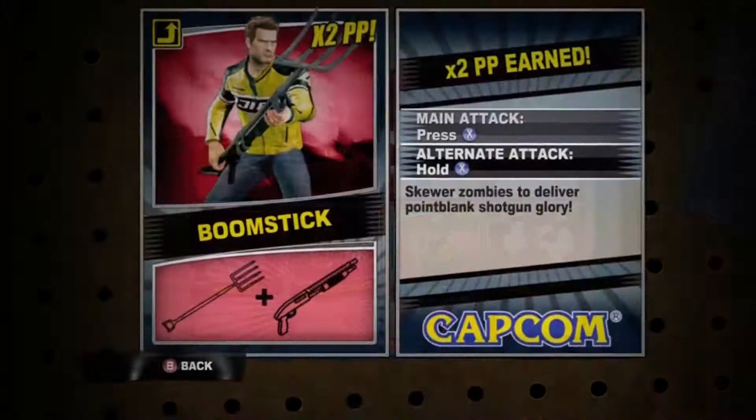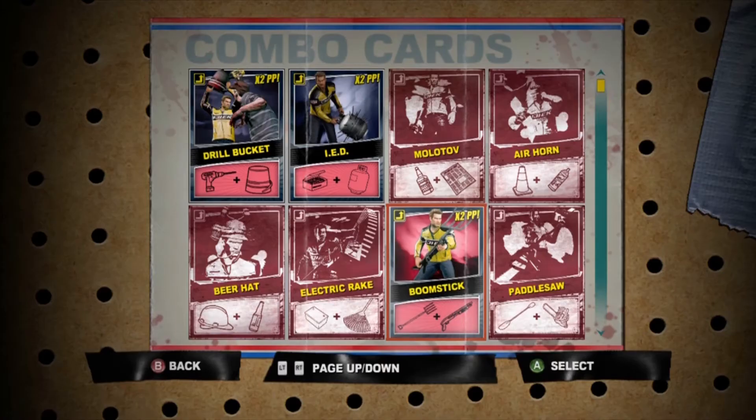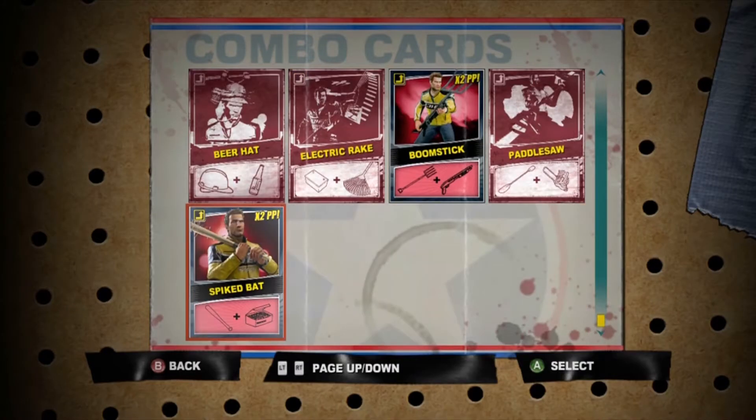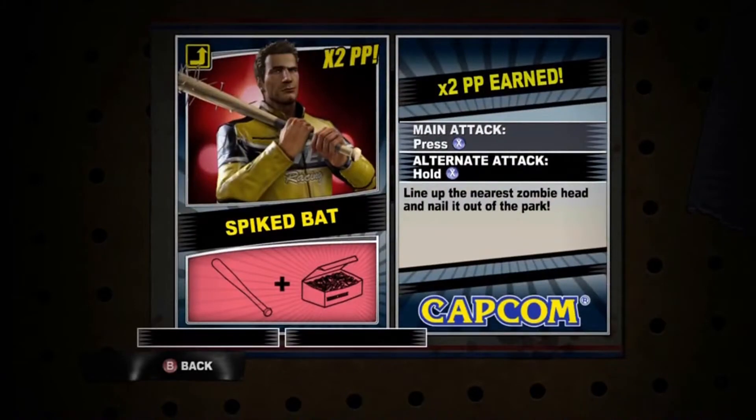Most of these you can find pretty easily but some of them are kind of hard. The Boomstick you get from Jed, the boss. The Electric Rake — you get the battery behind the cinema. I know it's not in depth but I might do this add-on later, so I'll show you where to get some of the items.